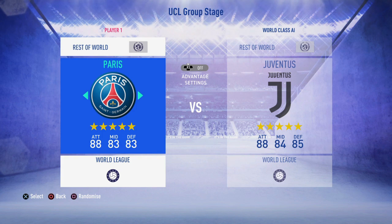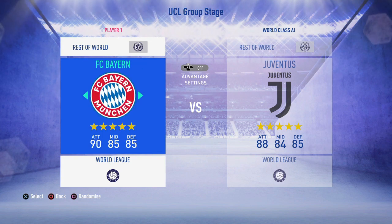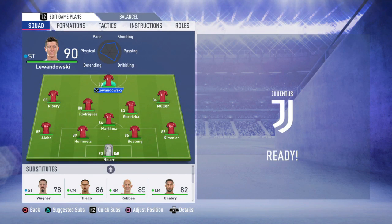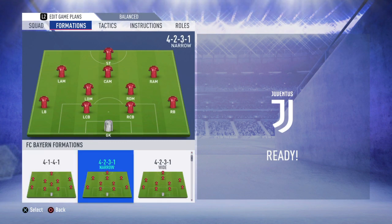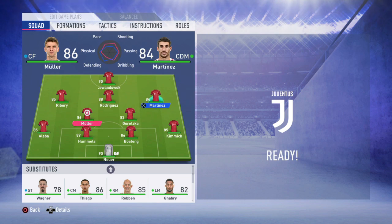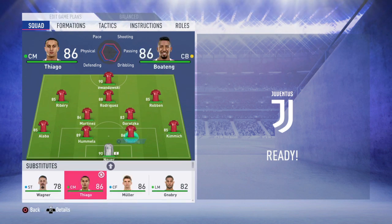So first I'm going to pick a team randomly to show you guys the formation, the tactics, and the instructions suitable for this kind of play. As you can see I've taken Bayern. The formation you have to choose is 4-2-3-1 narrow. Now I know you guys have seen Barcelona implement tiki-taka in real life with a 4-3-3 formation, but this is FIFA and we've got to make some changes. I've selected narrow because it reduces the space between the players, making the pass and play tactic easier and efficient.